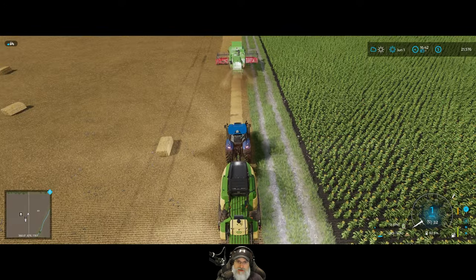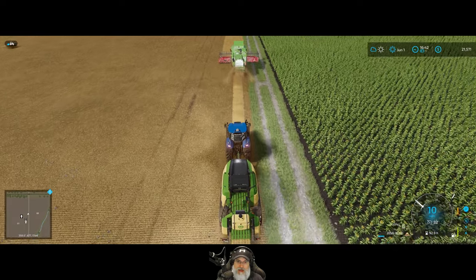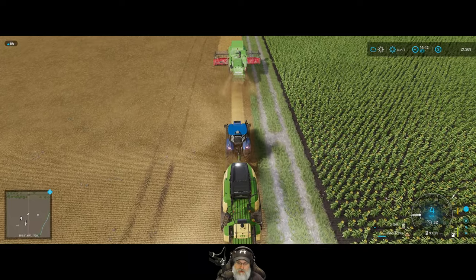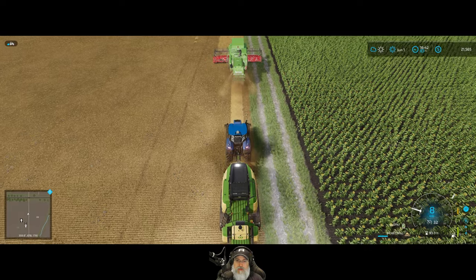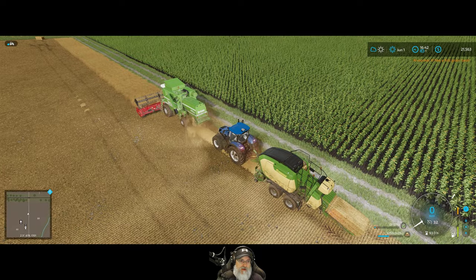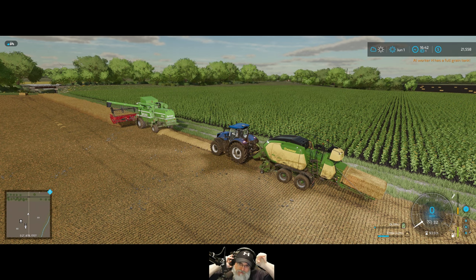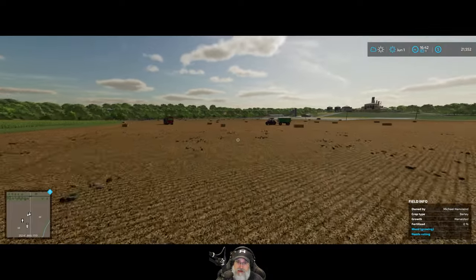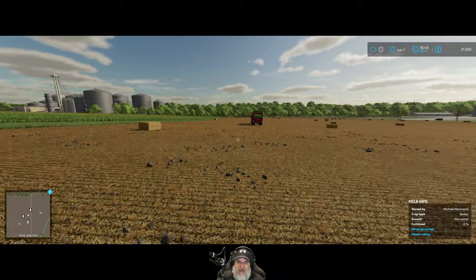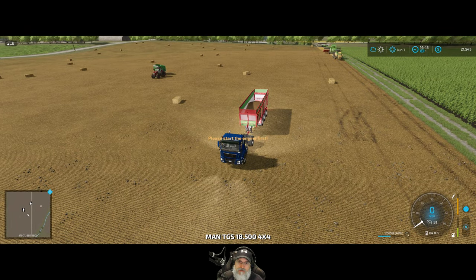We're going to have a whole mess of straw bales too, because we got this field, that field, and the two smaller fields we started on in the last episode. The plan for dealing with all that straw is to use our part-time worker — pay him $100 extra — and have him help us load the bales using the pallet autoloader, which I think will work for bales too. Otherwise I'd have to lease the square baler pickup for almost $5,000, or use the bale fork which would just take forever.